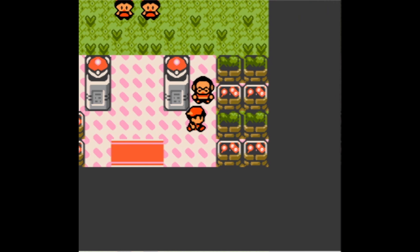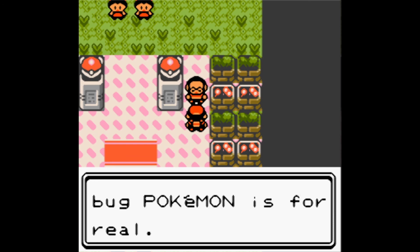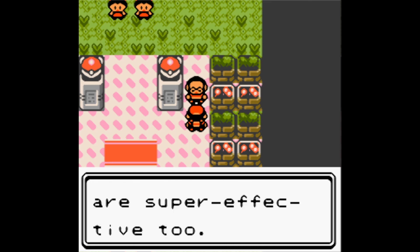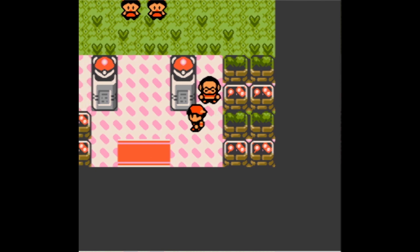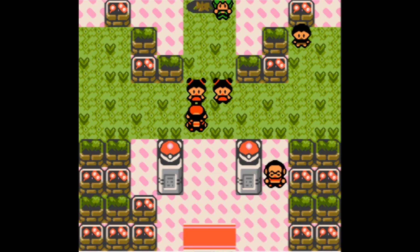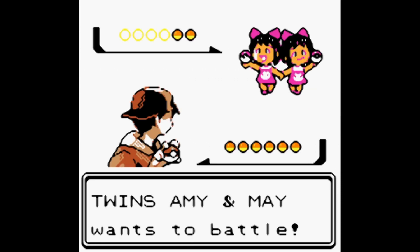There were no Revives in that Mart, correct. 'Challenger — Bugsy's young, but his knowledge of Bug Pokémon is for real. It's gonna be tough. Bug Pokémon don't like Fire — Flying type moves are super effective too.' Great, things we don't have except for Peck. It's a little girl — this gym is so cute, there's little grass in it. 'Hi, are you challenging the leader? No way — I'm challenging you!' Twins Amy and May want to battle!